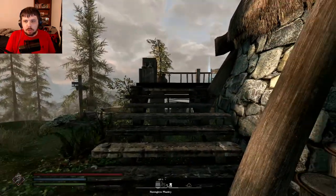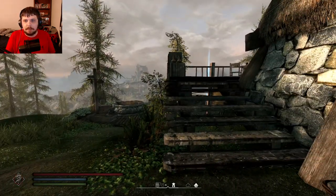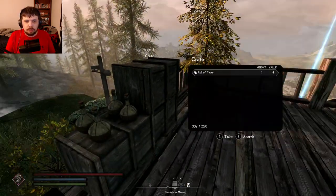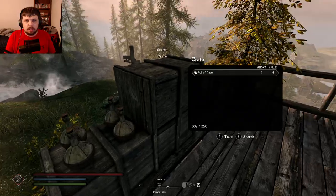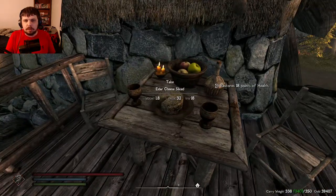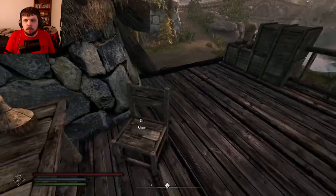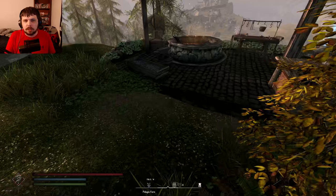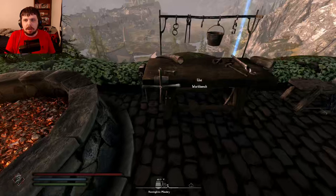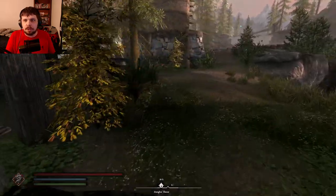So let's go from right to left. Up here you have some little crates, some Ulta wine. You have a little sitting area where you can basically have fun, relax, eat some cheese, drink some wine, have some mead, whatever. And then over here is your crafting area — you have your blacksmith, your workbench, basically everything you need, and even your smelter — everything you would need to make this your own.